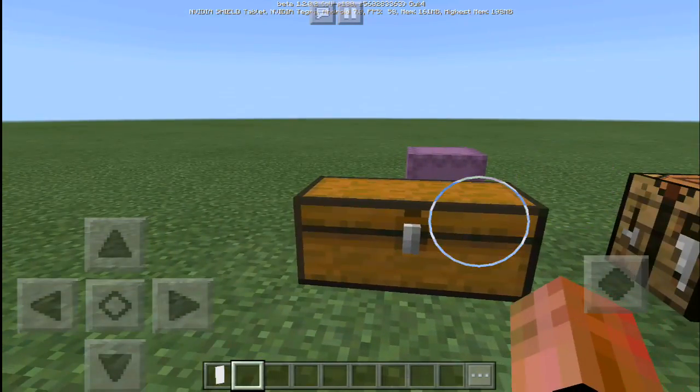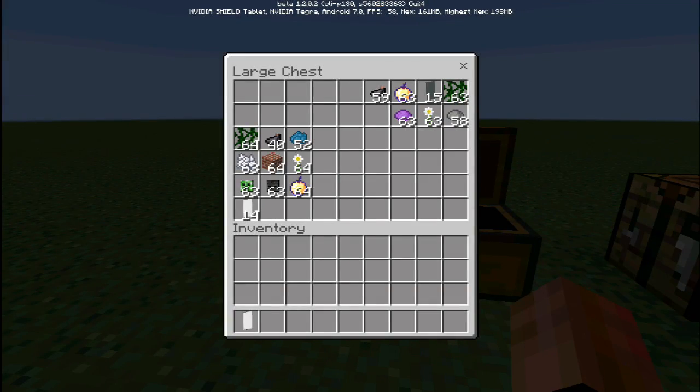Now, once you have your banner, you need these materials to create your custom designs. You can use a brick block, a wither skeleton skull, creeper head, an oxeye daisy. You can also use an enchanted apple. You could use dyes like bone meal or ink sack. You can also use the vines.